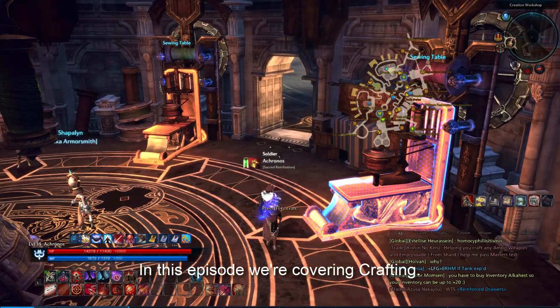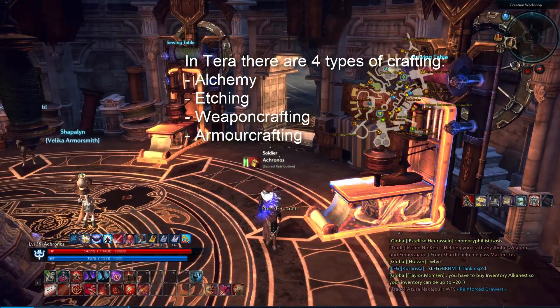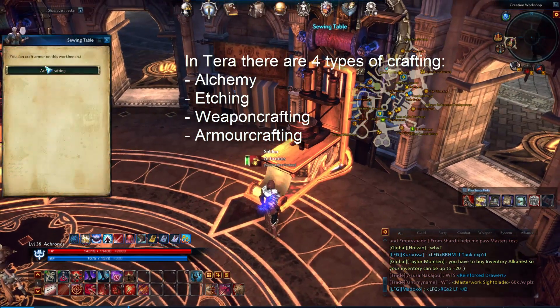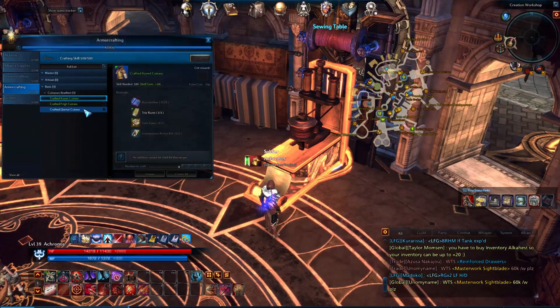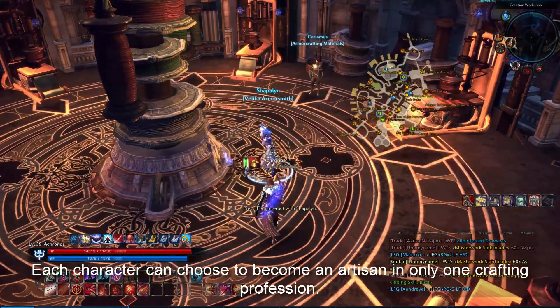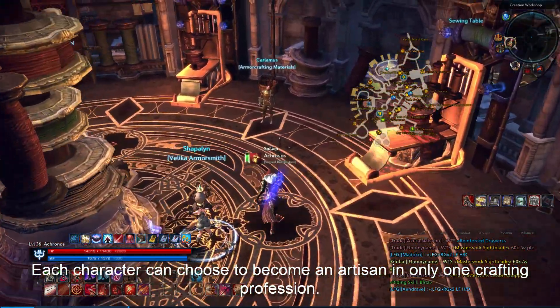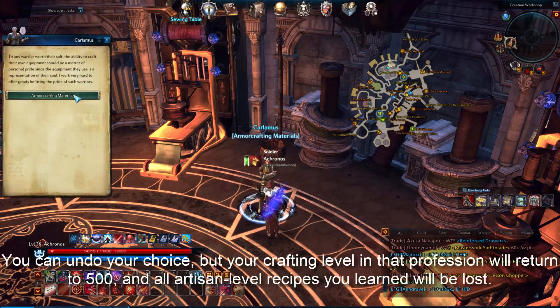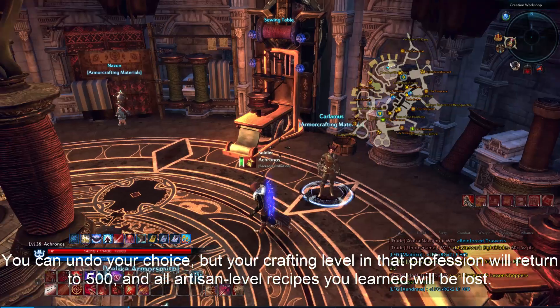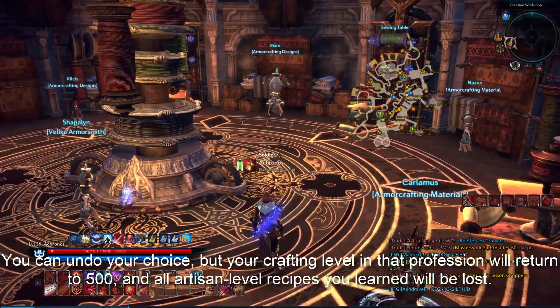In this episode, we're covering crafting. In TERA, there are 4 types of crafting: Alchemy, Etching, Weapon Crafting, and Armor Crafting. You can raise each crafting skill to level 500. Each character can choose to become an artisan in only 1 crafting profession. You can undo your choice, but your crafting level in that profession will return to 500 and all artisan level recipes you learned will be lost.